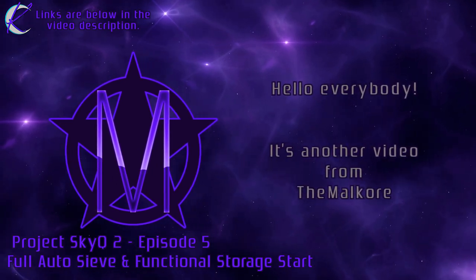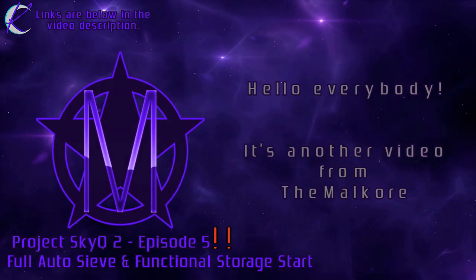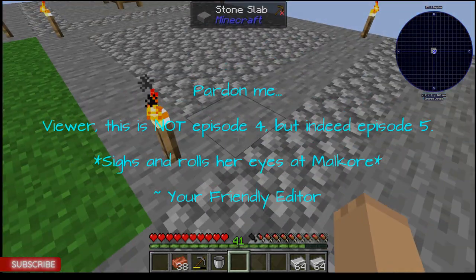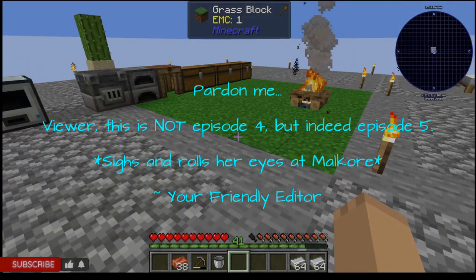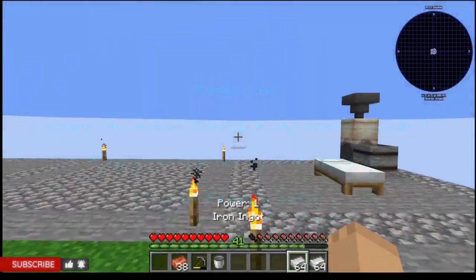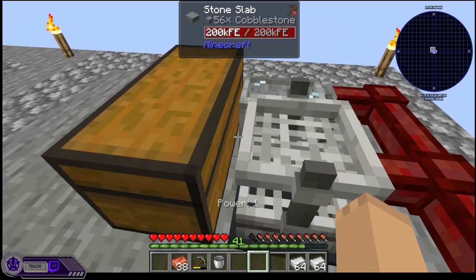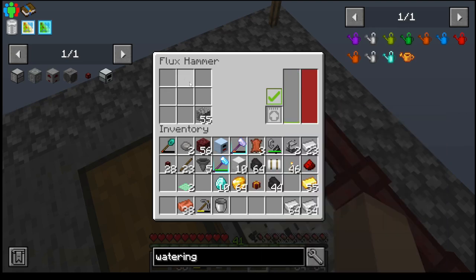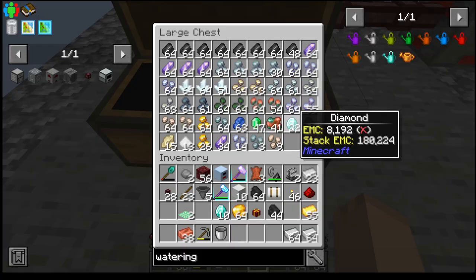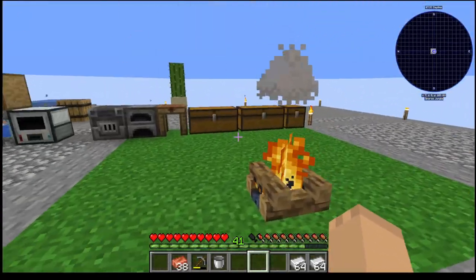Hello, everybody! Welcome to episode 4 of Project SkyQ 2. Last episode we built this Flux Sieve and this Flux Hammer, and started getting materials — lots of materials. I've been letting it run for a little bit between episodes here.